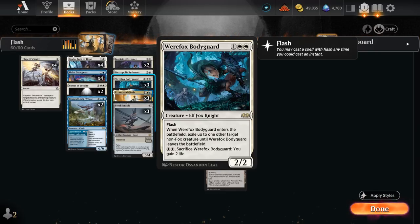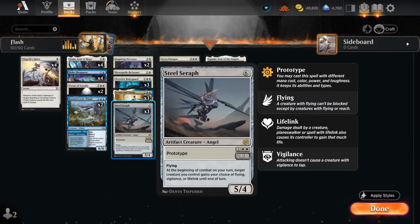Specifically the Werefox Bodyguard — a 3-mana 2/2 with flash. When it enters, it can exile up to one target non-Fox creature until the Bodyguard leaves the battlefield, and we can also sacrifice it for 2 mana to gain 2 life if the opponent were to take it out. The Bodyguard can also exile our own creatures, which can be relevant if our opponent casts a sweeper: we use the Bodyguard to exile our most important creature, then the Bodyguard goes away and our original creature comes back.